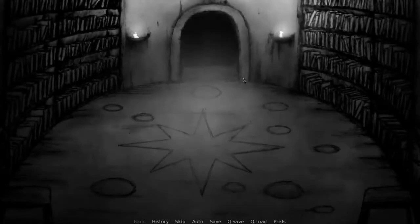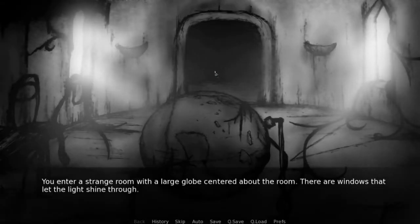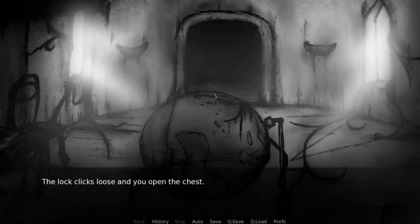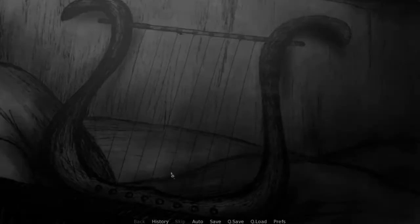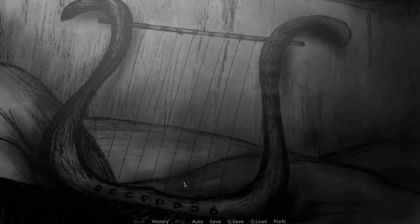So we're gonna go upstairs and go back to the chest. Open the chest. Just ignore the dog barking in the background — I have dogs. You discover a small wooden harp resting in the chest. Yes!